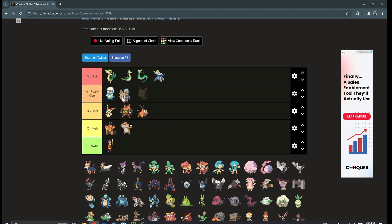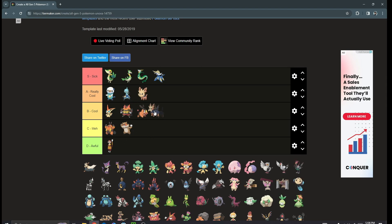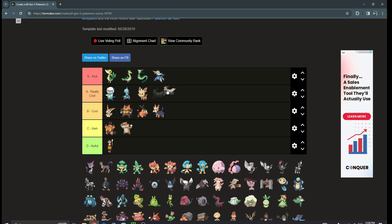I do love the Stoutland line though — the Lillipup line is so freaking good. A tier for Lillipup, B tier for Herdier, and A tier for Stoutland easily. Stoutland is one of those Pokémon that's not seen a lot because it's not amazing competitively, but for a playthrough I've literally used Stoutland every single time I've done a playthrough of Black and White or Black and White 2.